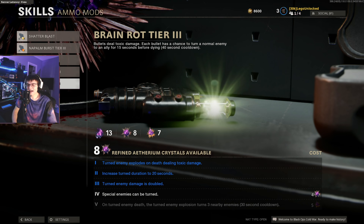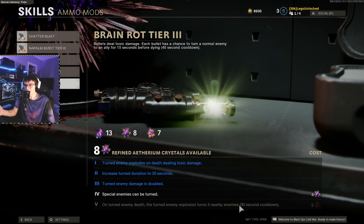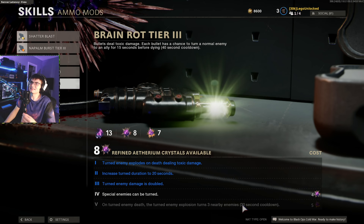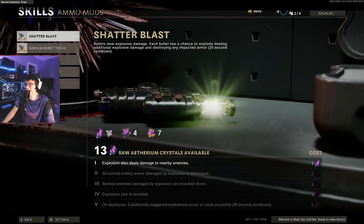Brain Rot at tier 5: turned enemies explode on death dealing toxic damage, increased turn duration to 20 seconds, turned enemy damage is doubled. But now special enemies can be turned — so manglers, mimics, all that stuff. On top of that, on turned enemy death the turned enemy explosion turns three nearby enemies. So when it dies and explodes, you now get three other turned enemies, and I'm very interested to see exactly how that works.